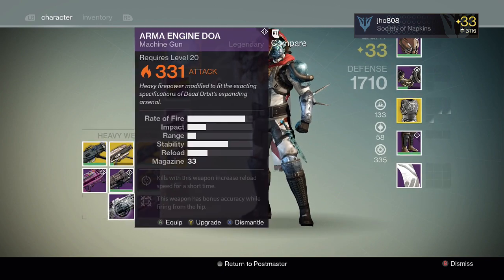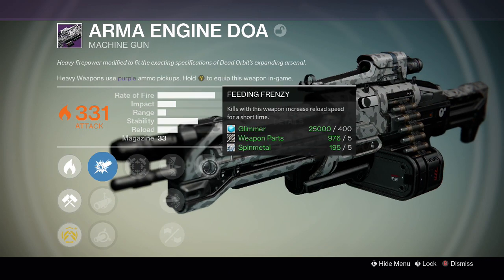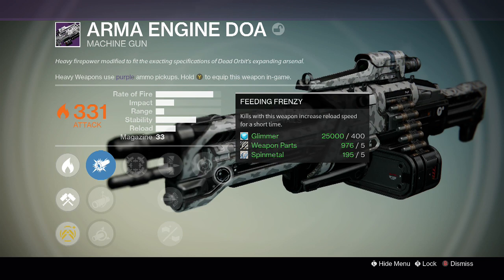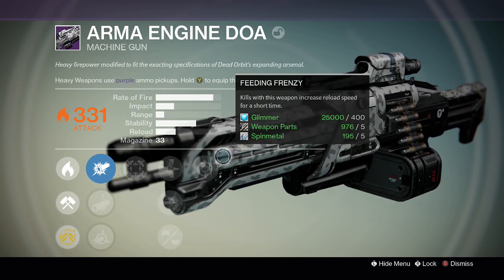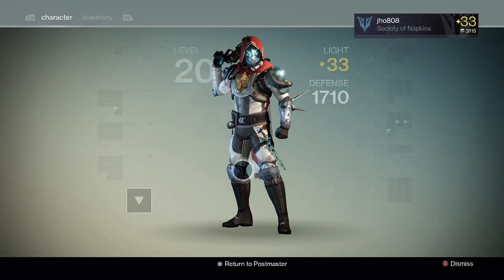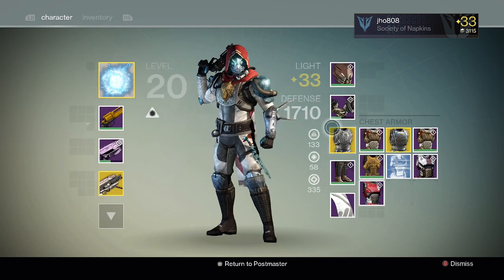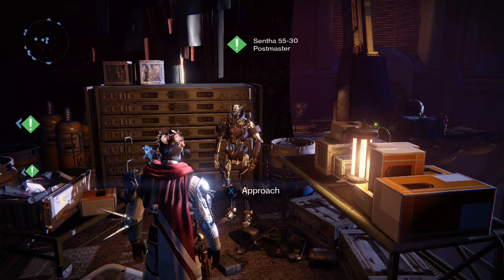So let's see what we got in more detail. We got this one, which is a Machine Gun — it has Hip Fire and Feeding Frenzy on it. I might re-roll this one, although the high rate of fire and lower impact is not really my preference for a Machine Gun. But it looks pretty cool — it's a Dead Orbit one. And then we got a couple of chest pieces for my Hunter, so that's pretty cool.